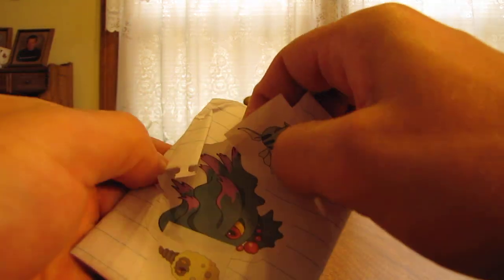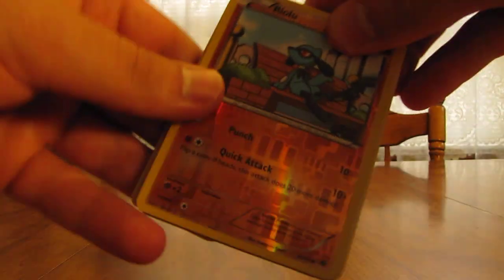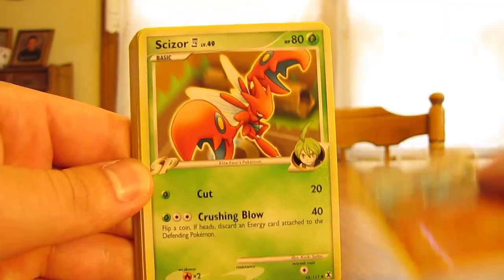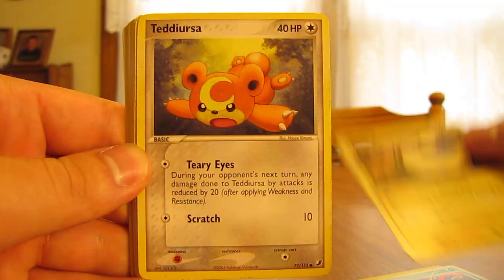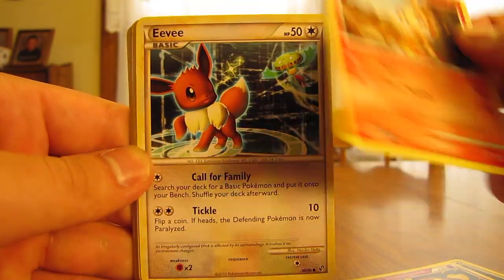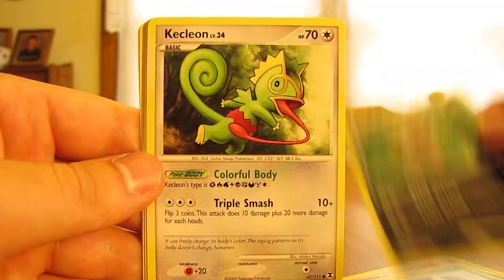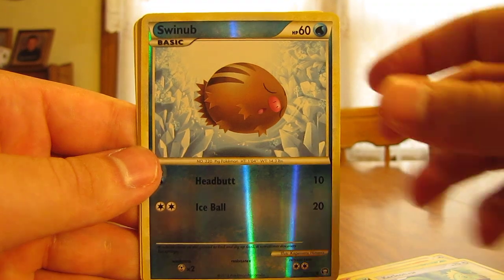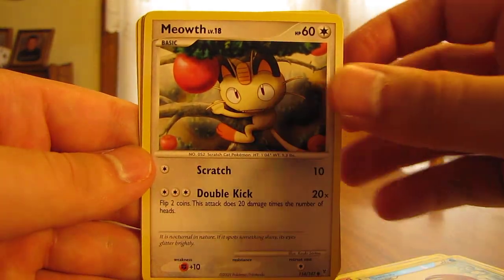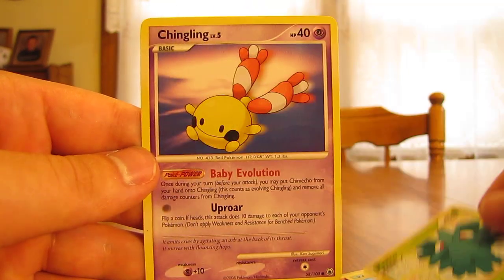On to pack four. A few stickers on the back of this one. Looks like some Pokémon in this one. We have Riolu Reverse, Scizor, Mareep, Teddiursa, Koffing, Chimchar, Eevee, Bulbasaur, Cricketot, Nuzleaf, Kecleon, Swinub Reverse, Meowth, Houndour, Pineco, and a Chingling.